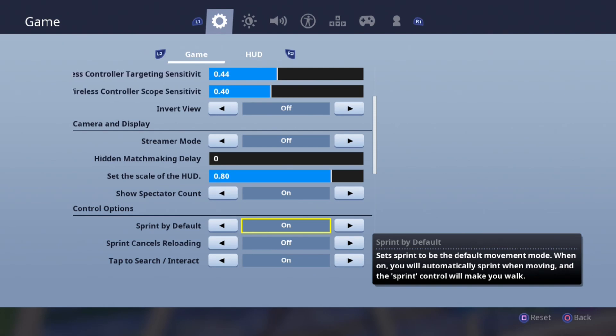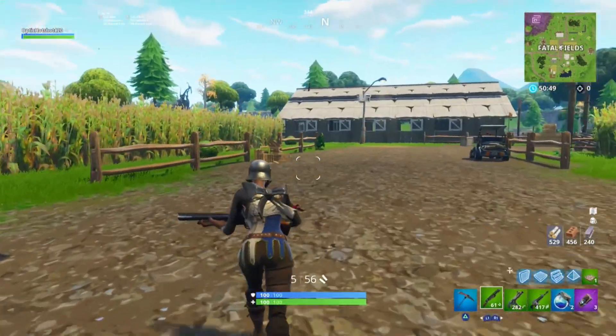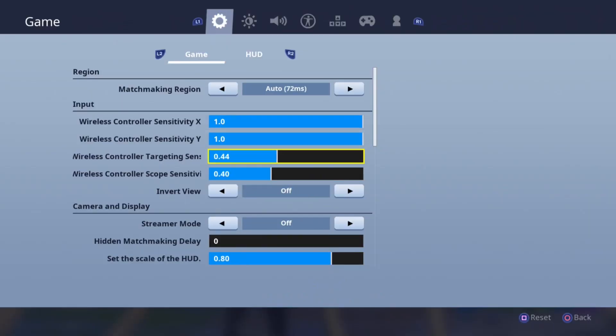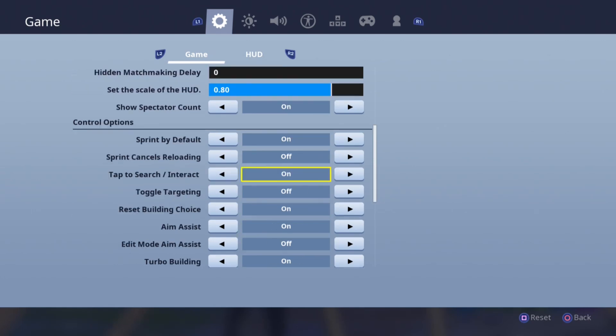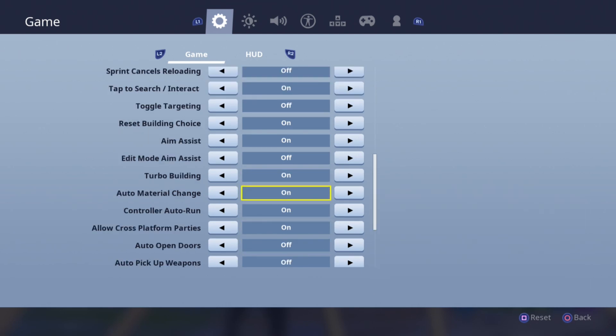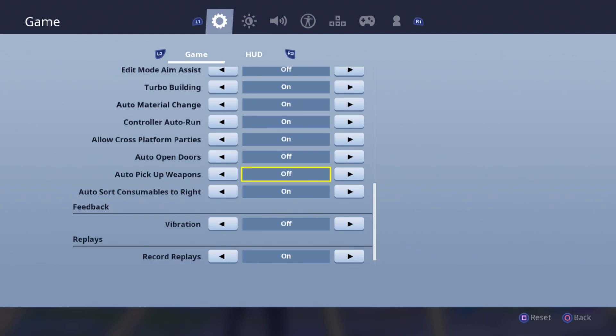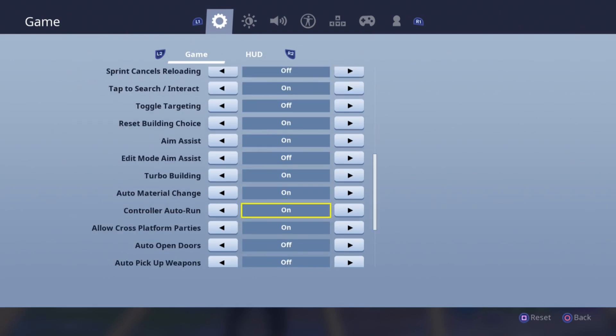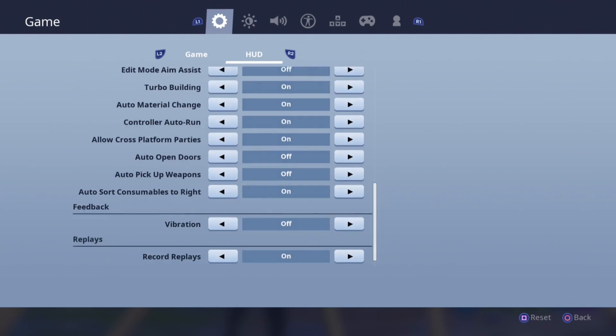You're going to want to change sprint by default. You've probably already seen videos on keybinds, but sprint by default might take a lot to get used to — this whole video is going to take a lot to get used to, but it's going to be worth it in the long run. Turbo building, obviously you want that on. Auto change material on. Any of the other stuff like auto doors is really up to you. Auto sort consumables to right — I like that, so it doesn't get in the way of your guns when you quickly pick it up and you need to get some kills.